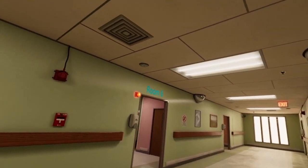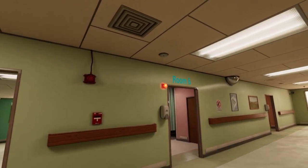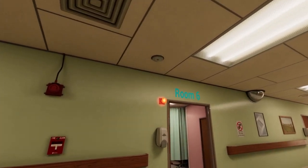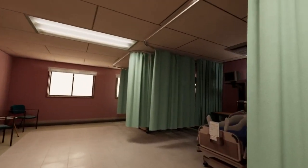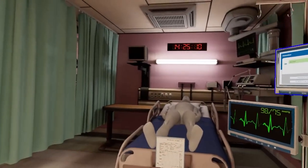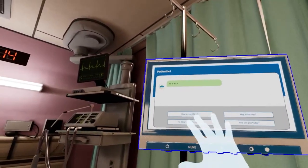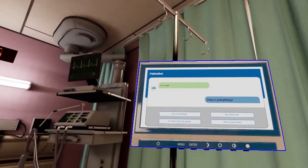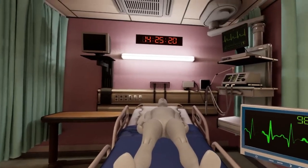There it is. Room 6 is blinking. Head down there now so we can see what's up. Meet the patient using the communication screen. It's important, especially in situations like this, to identify yourself to the patient. Use the screen to ask the patient what is bothering them.